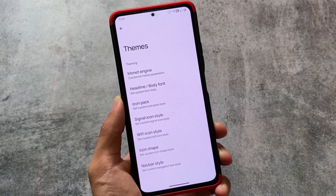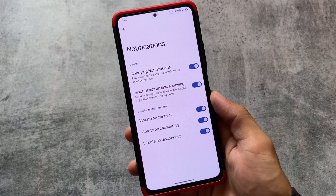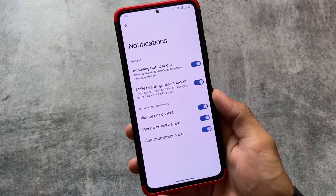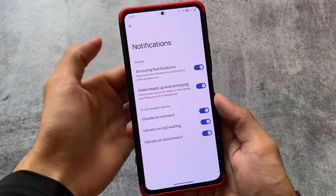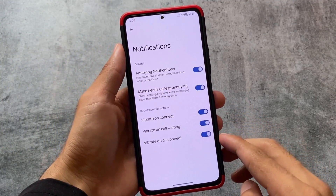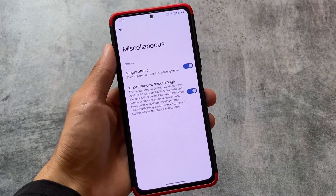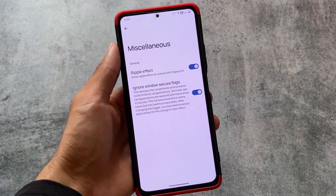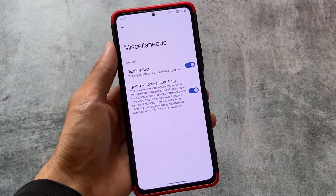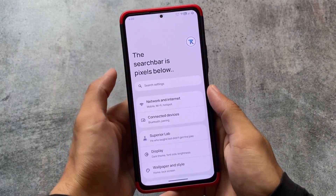We also have notification options, including heads-up with a less annoying style, which is good. Unfortunately, reticker notifications are not present here, which would have been really interesting, but it's not available right now. Other miscellaneous options include ignore windows secure flags. I also think it has Google Photos unlimited backup by default, though there's no toggle for it.